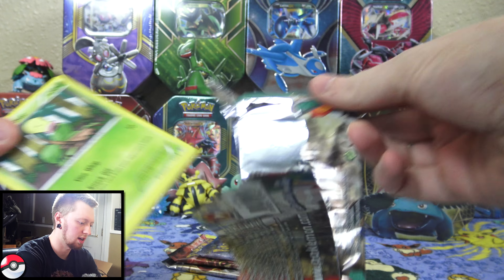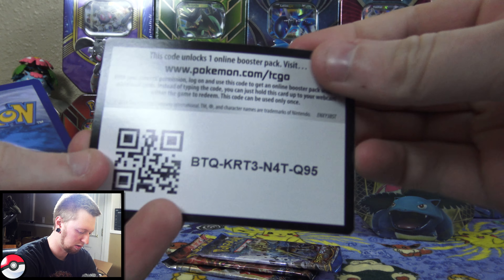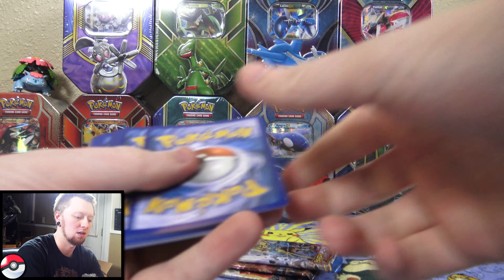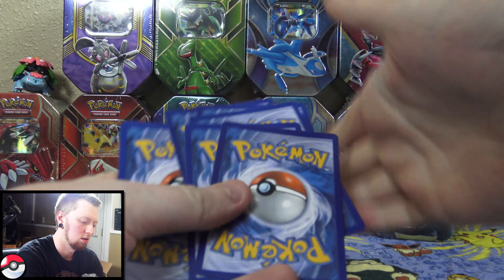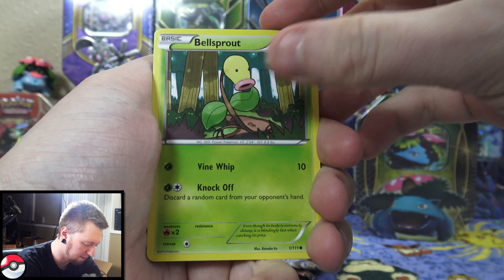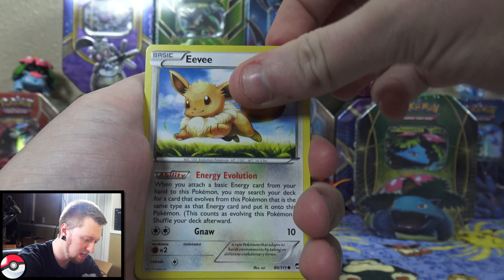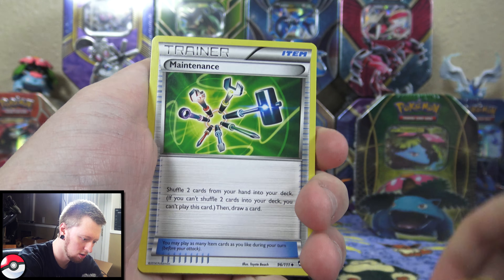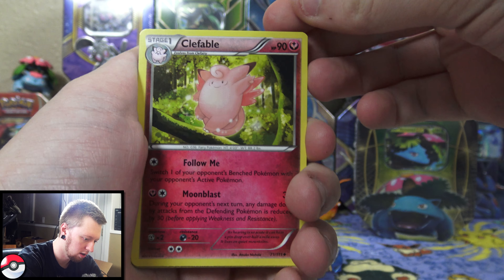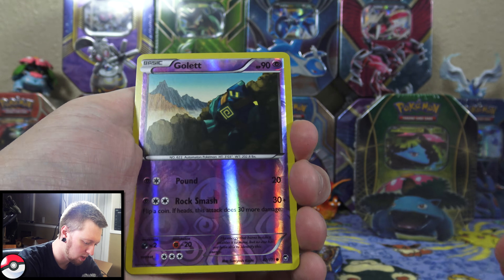Hey everybody, it's Cooper and welcome back to another pack opening. I just gave away the Pikachu and Venusaur EX tins, so I figured that in the next video I might as well open my own. These are the doubles — I had two of each — so we're gonna go ahead and open these two in today's video. I'll start with the Pikachu one here.